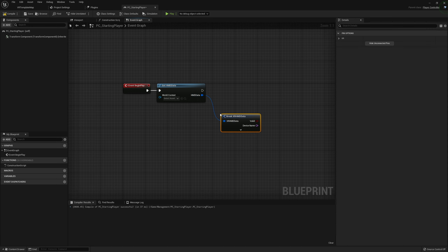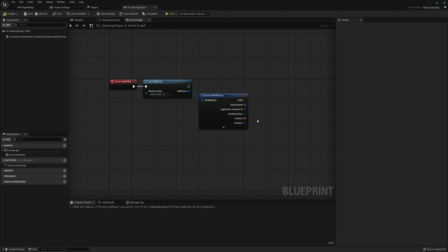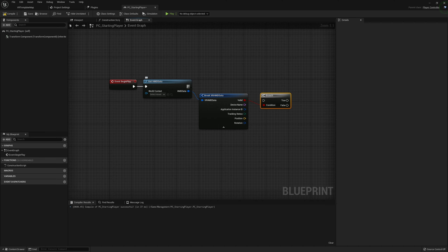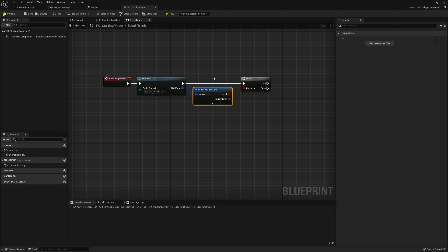If you're not familiar, HMD stands for head mounted display, so this gives us general information about whatever head mounted display we're using — in this case a Valve Index. In order to determine whether or not it is connected, we're going to check the valid pin. If you ever want to get position or rotational data off your HMD, this is a great place to get that information.